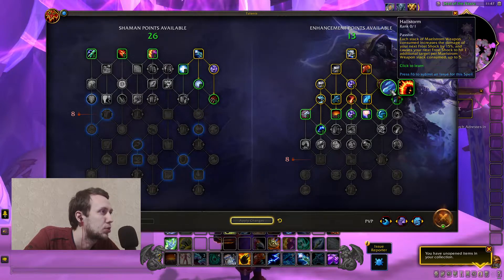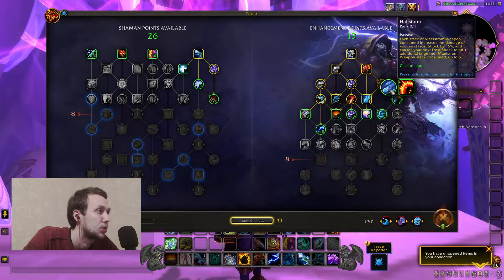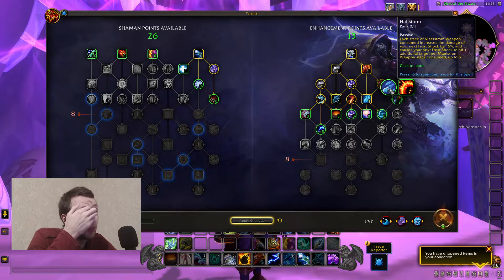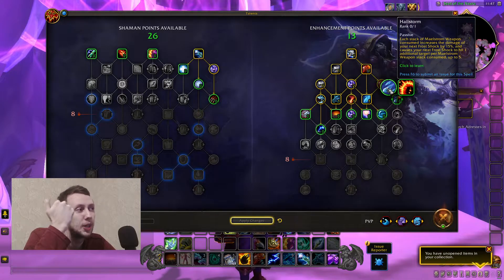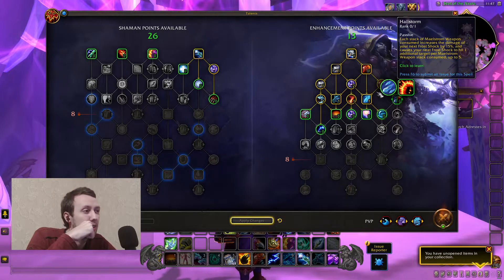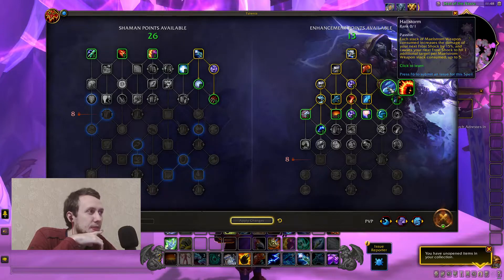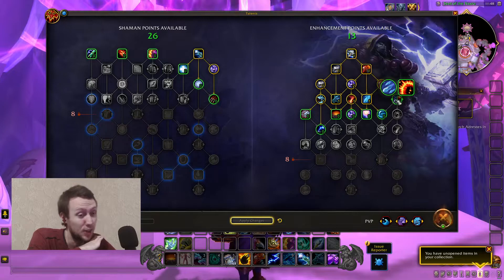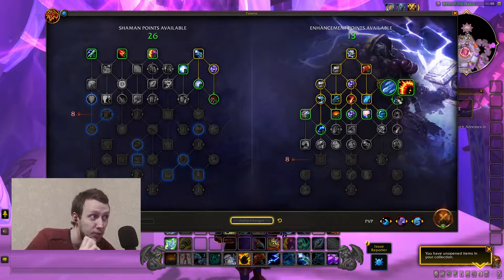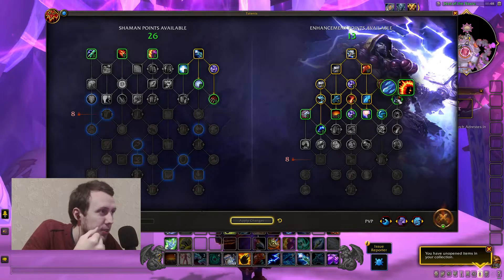Hailstorm: each stack of Maelstrom Weapon consumed increases the damage of your next Frost Shock by 15% and causes your next Frost Shock to hit one additional target, up to 5 stacks consumed. So if you really want to go into a frost damage build, you can turn your Frost Shocks into an AoE ability. It's 100% cool from a stylistic point of view — you can be a frost shaman or a fire shaman while being melee, and maybe something else with wind as a third option.